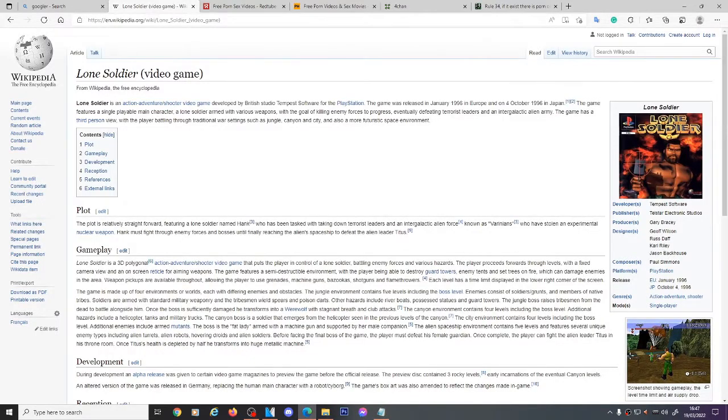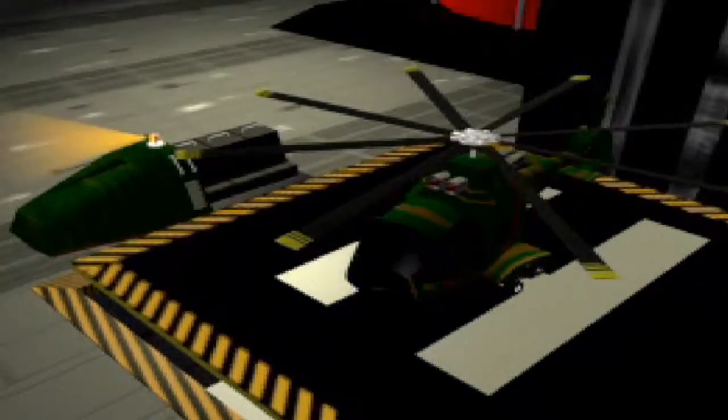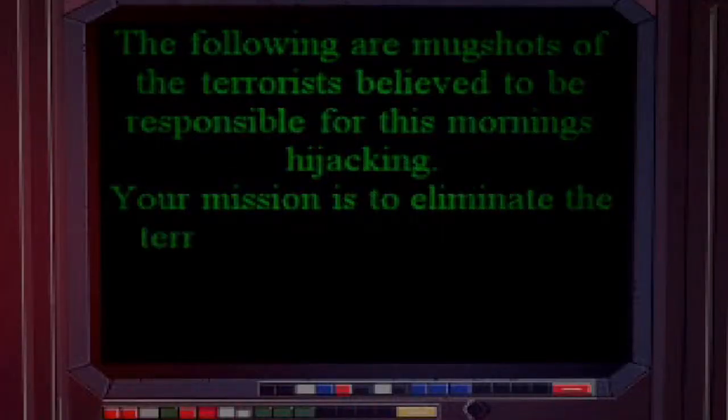Before I started playing this game I did a little research to try and get some context. But even Wikipedia's synopsis for the plot says it's relatively straightforward. Terrorist leaders in an intergalactic alien force known as the Varanians have stolen an experimental nuclear weapon. There is only one man who can stop them — a lone soldier, if you will. And that man's name is... Hank. "I am going to kick their asses."